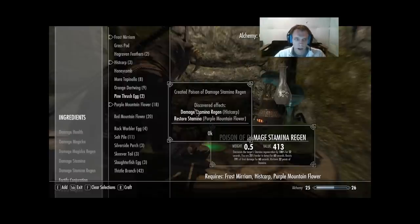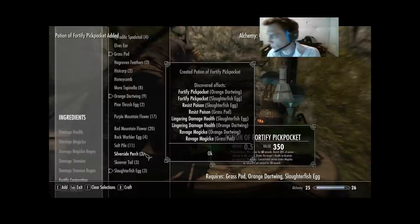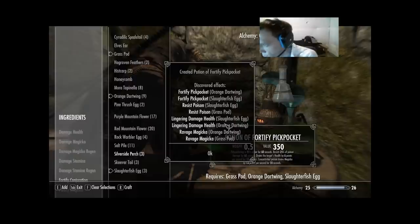Next we're gonna go Grass Pod, Orange Dartwing, Slaughterfish Egg — all new. Slaughterfish Egg: Lingering Damage Health, Resist Poison, Fortify Pickpocket — three out of four. Orange Dartwing: Ravage Magicka, Fortify Pickpocket, Lingering Damage Health — three out of four. And Grass Pod got Resist Poison and Ravage Magicka — two effects.